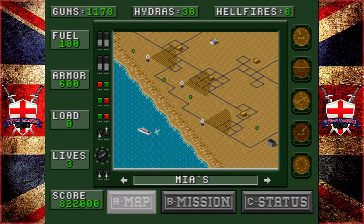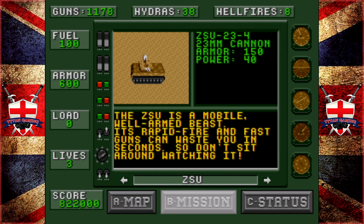We have scud commanders - we do have MIAs here, only four. We do have ZSUs - these things are pretty gnarly. They have 150 armor. 150 armor is very important in strike games, because it became known as the one-two punch to take these bastards out. You punch them with a hellfire, then finish them off with two hydras - that's the most efficient way. The ZSU is a mobile, well-armed beast. Its rapid fire and fast guns can waste you in seconds, so don't sit around watching it.